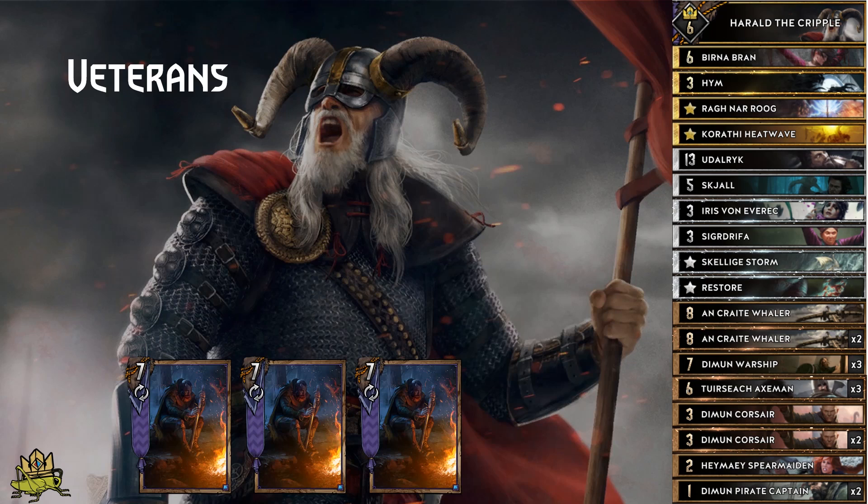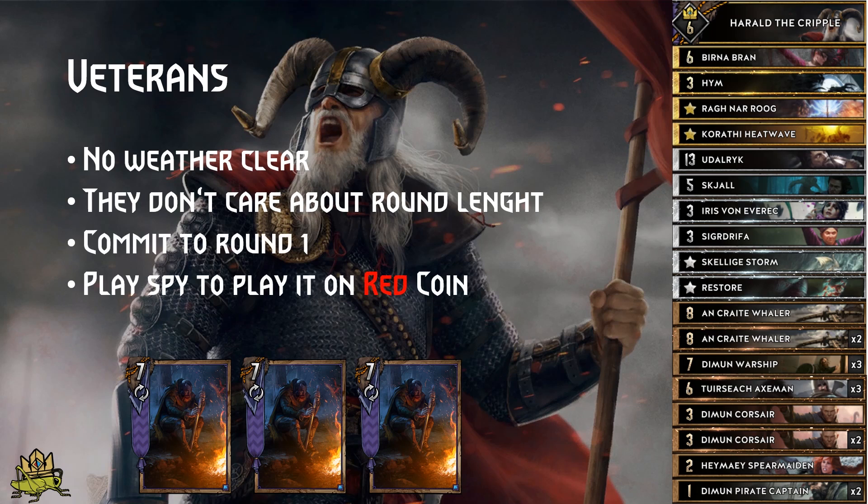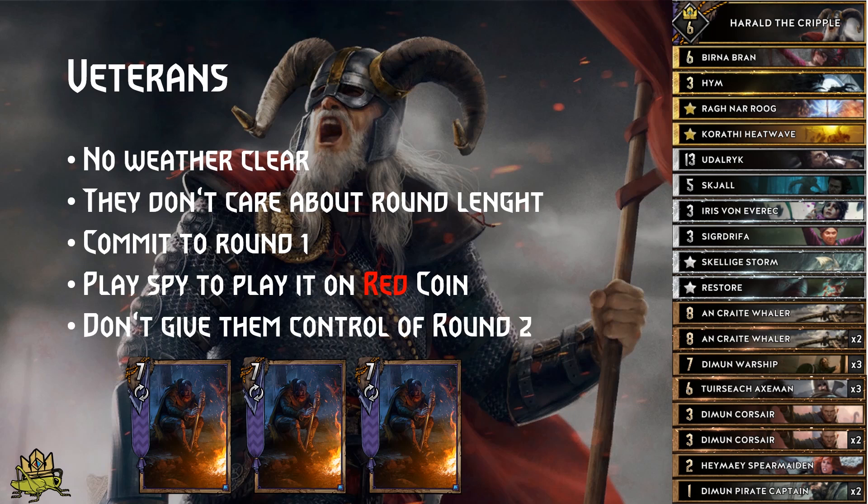Veterans matchup: like Boats, they do not run weather clear, so it will generate quite some value for you. The difference is that they are actually really good in a short round and they don't really care about round 1 length. They even embrace a medium round, which is just enough to set up their graveyard. Since they are not playing Spy, fully commit to round 1, use your Spy to turn the coin color in your favor and win it, so they don't bleed you with a semi-long round 2 and a short round 3.